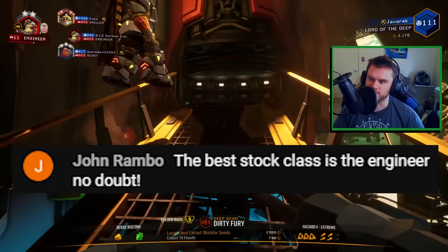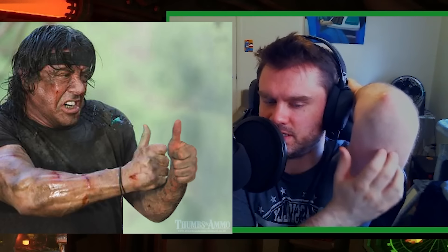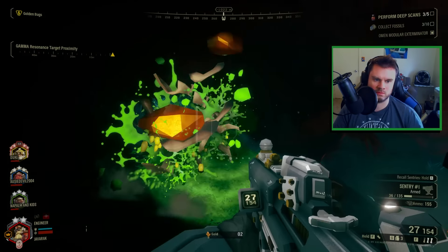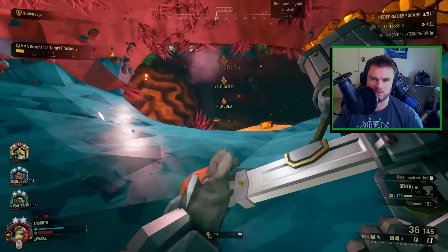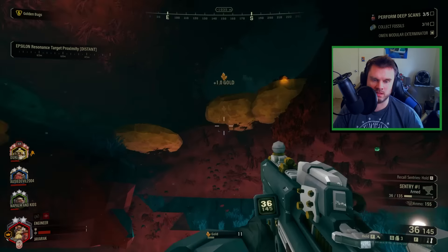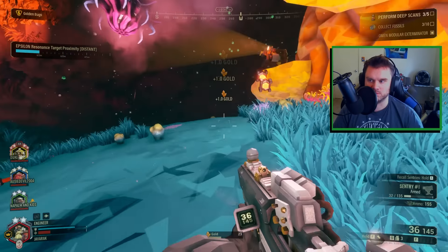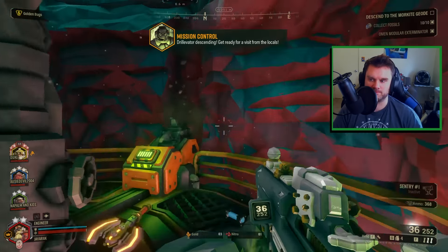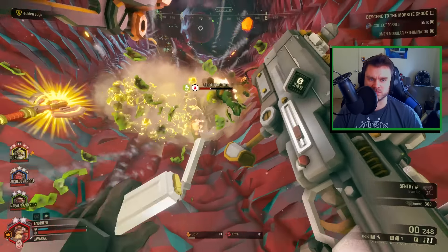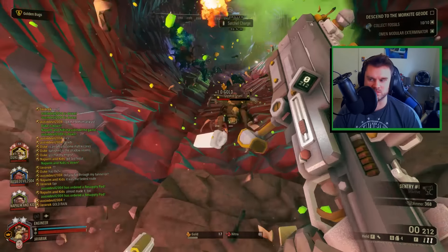Best class — engineer, no doubt. I agree with you, John. I didn't use the Lock-On without the auto-aim — so right now I'm using the Lock-On feature, but with the new overclock, once it hits maximum locks it automatically fires the shots. It can only lock onto two maximum targets at once. Oh my god, so much gold! We're about to get rained on with gold — this is 100% the best anomaly for this mission type. Oh, this is so lovely!